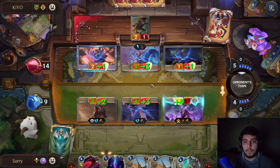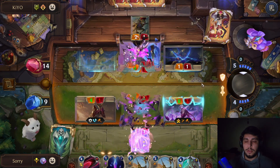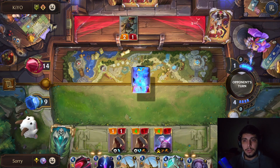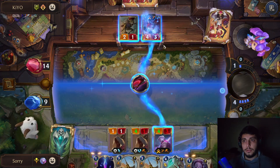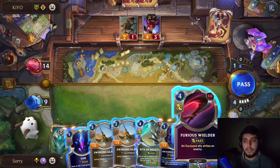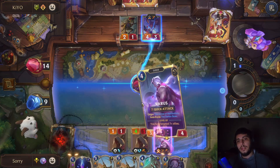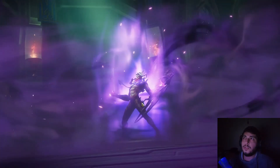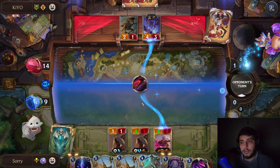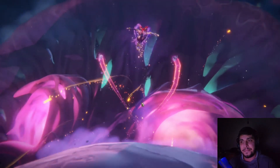They're blocking. It does look like a Jinx — let's kill her real quick. Does it matter where I strike? If I strike here I'm gonna potentially block with Varus anyway, so it doesn't really matter. We're just hoping they don't level her here. They could level her with the Poro Cannon and still have mana to play the thing. How fortunate.